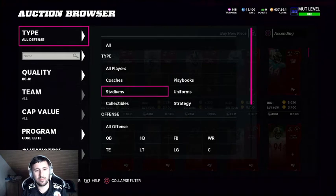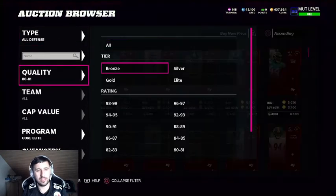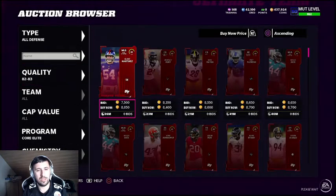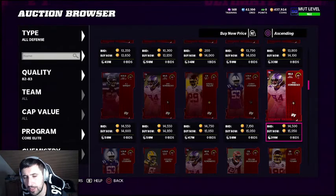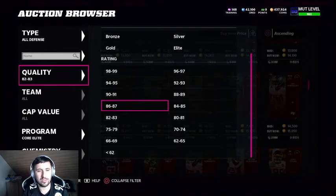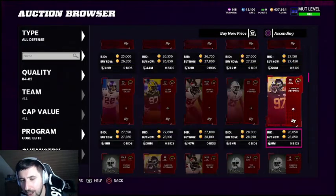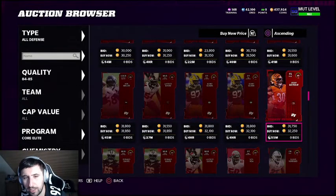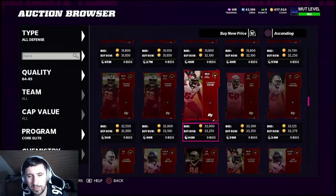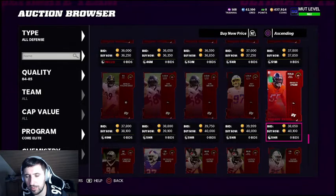That's the opportunity we're looking for. We need to check what the 83-overall cards are going for right now — they're sitting at around fifteen thousand. Then for 84s, the lowest are around twenty-four thousand, going up to about thirty thousand for Cam Hayward, or thirty-two to thirty-three thousand if we get lucky with Jesse Bates, Jenner Jones, Marlon Humphrey, or Minkah Fitzpatrick.